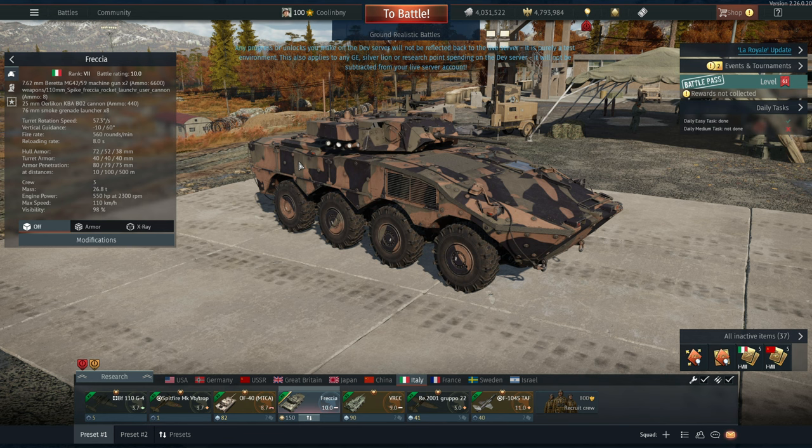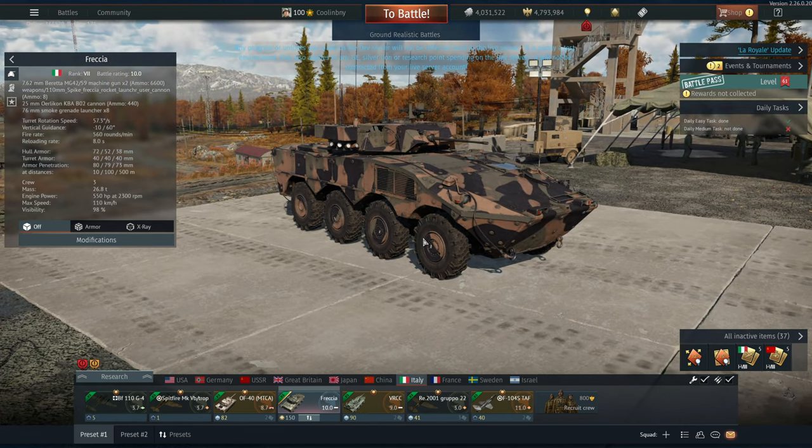They are coming with the Fresha IFV. Barring them not being released with this - we have seen it where the R73, I think it is, was originally supposed to come with the MiG-29 but was actually not released with the game even though you could test drive it in the dev server. This will likely come into War Thunder, but you never know - it might not upon release if they deem it too powerful.